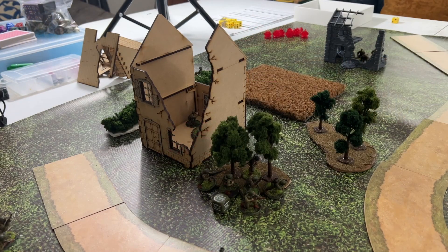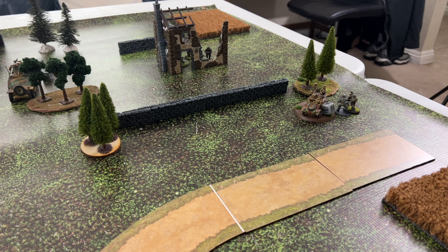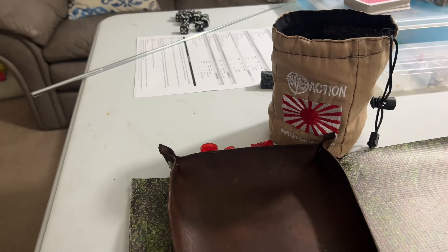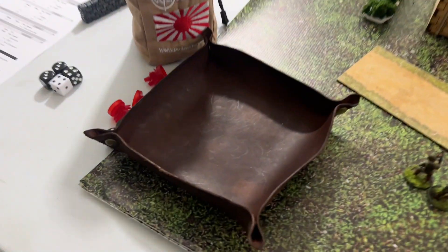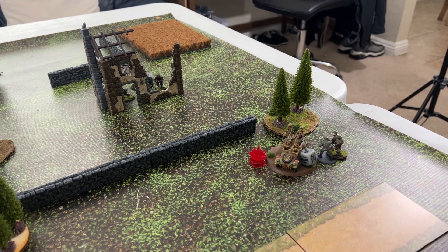An Airborne squad advances into a copse of trees for light cover and shoots at the Kubelwagen about 24 inches away - over half range. As regulars needing five-ups, the BAR hits and rolls a six to penetrate. Rolling on the damage table gives a two: the Kubelwagen is immobilized for the rest of the game.